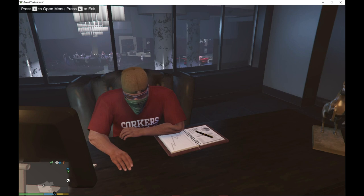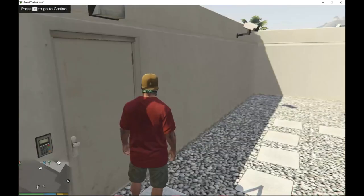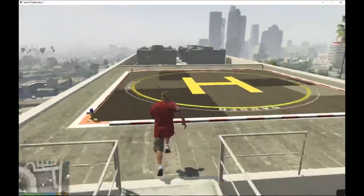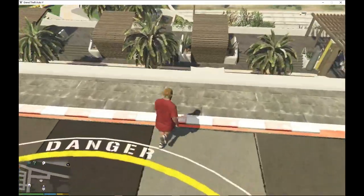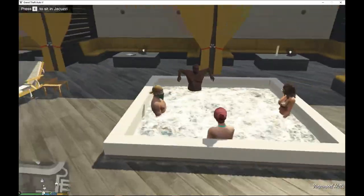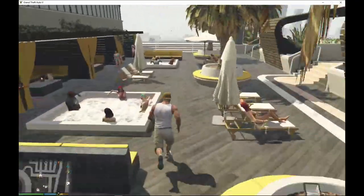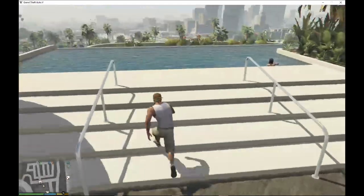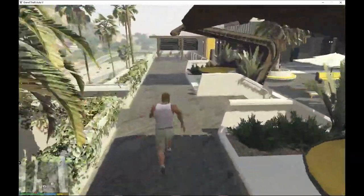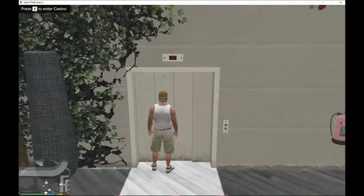Press Q to quit out and over here you can access the helipad — press E and you're on the helipad. You can spawn a helicopter here. Over here you can get in the jacuzzi, press E to relax, and press E again to jump out. There's a pool area where you can jump around, and you can come around here too and have some fun time.